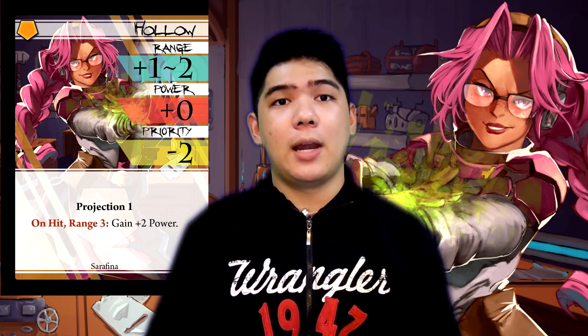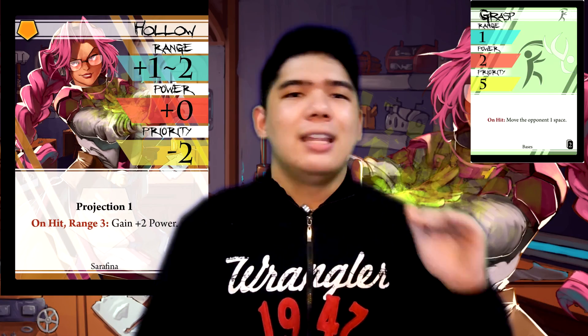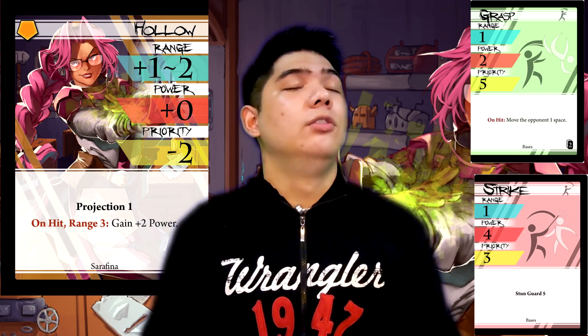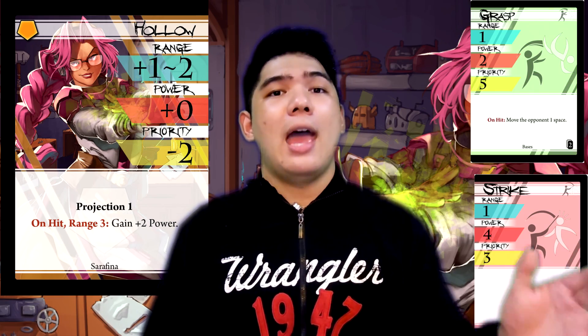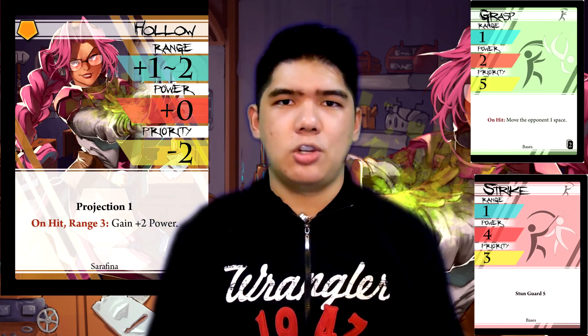When it comes to attack pairs, I highly recommend pairing Hollow with Grasp. Grasp synergizes well because you can move the opponent into range 3 and then get the power bonus on it. If you need extra priority, you can also pair it with priority T plus 2 on your Force Gauge. I also highly recommend pairing it with Strike. Strike is a very powerful attack — Serafina absolutely loves using Strike because it has good stats. The low priority is really offset by Strike's amazing stun guard 5. Strike loves the range, and of course if you do get to teleport really well and get your opponent at range 3, you can easily whack them in the face for 6 damage. It's quite powerful.